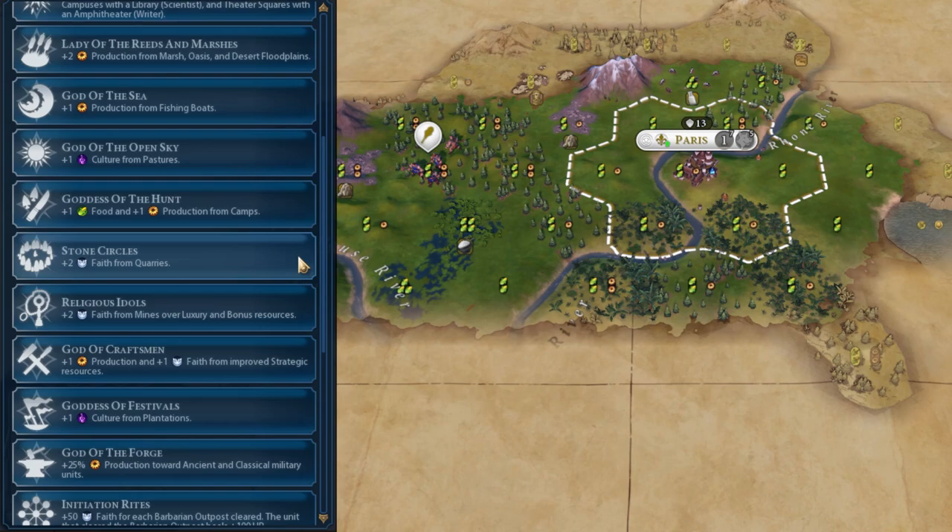Stone Circles — sometimes you see a lot of quarries and think it must be great. The problem is you're only getting plus two Faith from quarries, and normally you'd want to chop quarries and make a mine instead, since mines are better. As a religious civ, you're going to want Holy Site adjacencies, and plus two Faith from quarries doesn't really help. They don't scale particularly much — whilst you might have a lot of quarries in one area, you're unlikely to have them across your whole empire. Say you have five stone — that only provides 10 Faith, which essentially stays stagnant for the rest of the game.